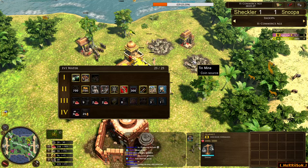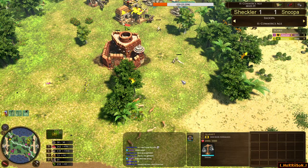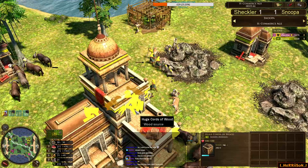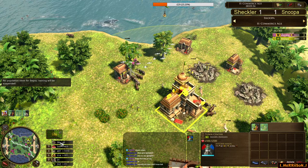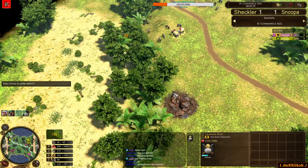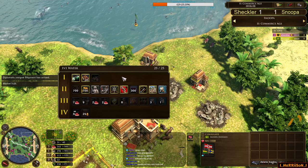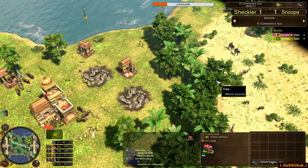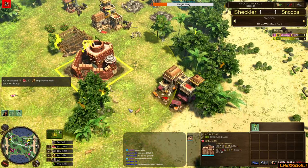Meanwhile, Snooper: aged up, 1v1 water deck, opened with 700 wood, now going into export. He's got his wood on the floor, taking his time. Sheckler moving villagers across — enough wood for hunting dogs on placements of mines. You should probably place the mines first before hunting dogs because you want all five settler wagons on the tin mines for more coin income than food. Three settler wagons — let's see what he does with his wood. Gone for one training post, and there's a stable coming down.